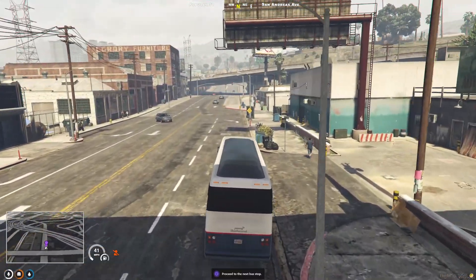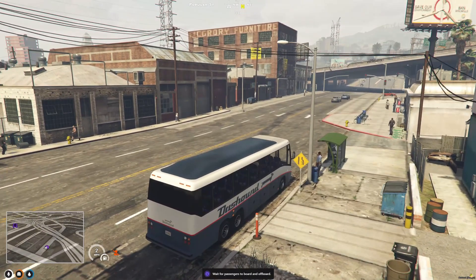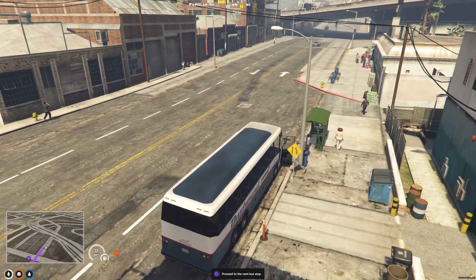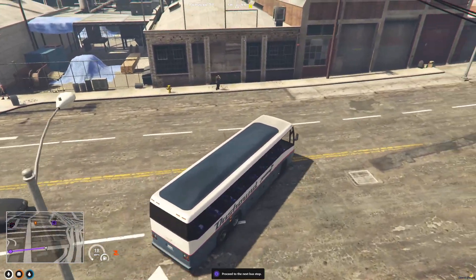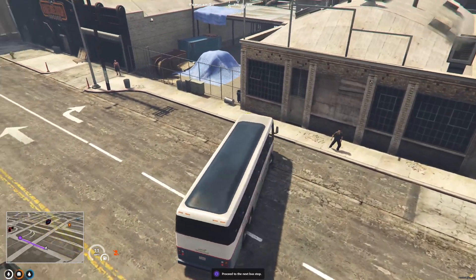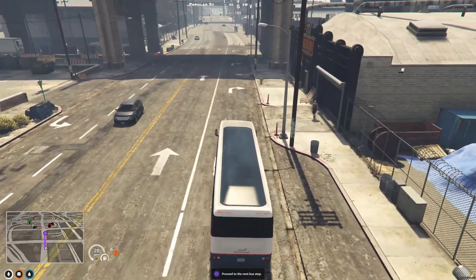It doesn't earn millions, but again all of this can be changed in the config. We've just lost a passenger there, that's not a problem. So we need to turn the bus around again. I'm going to turn the bus around, head to the next stop.